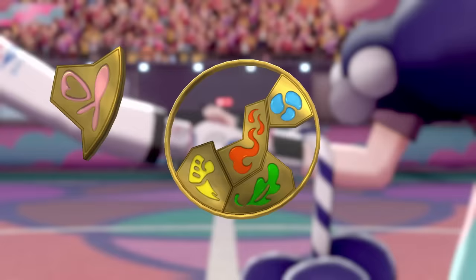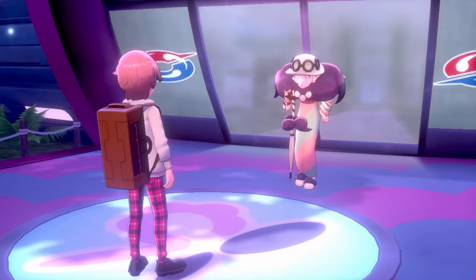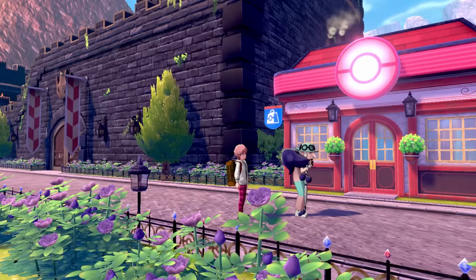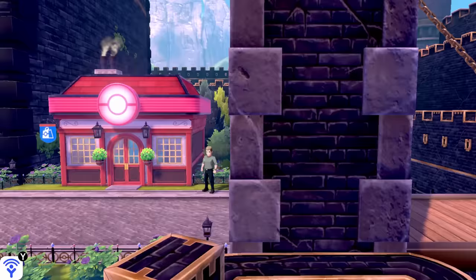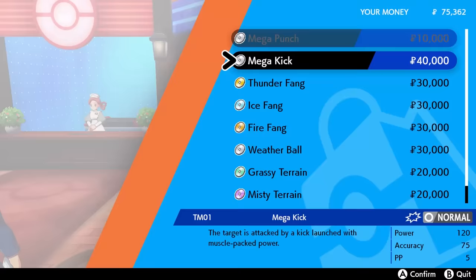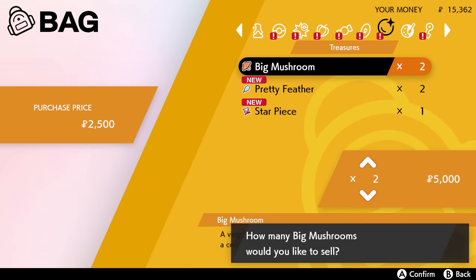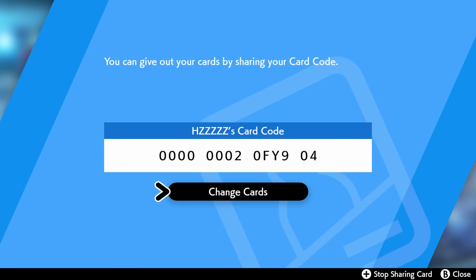Hopefully the difficulty starts to increase soon, as I really haven't had any problems so far. I head back to Hammerlocke with Opal, which takes forever because she's so slow. Here I have access to the elemental Fang TMs — especially Ice Fang for the upcoming Dragon-type Pokemon. Next, most importantly: let's make a trainer card. Perfect — here's the code card if for some reason you want this mess.